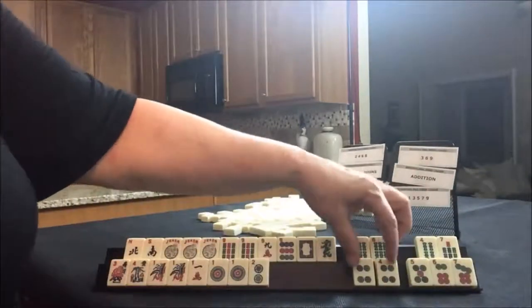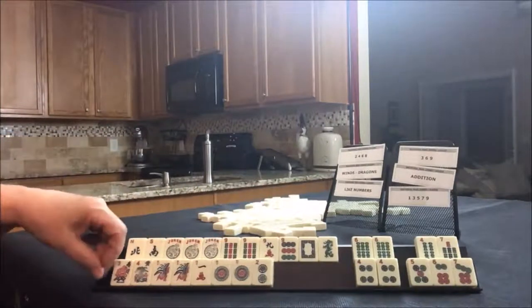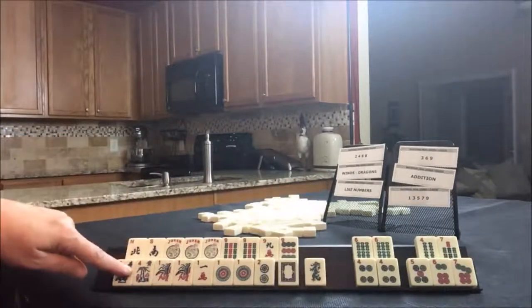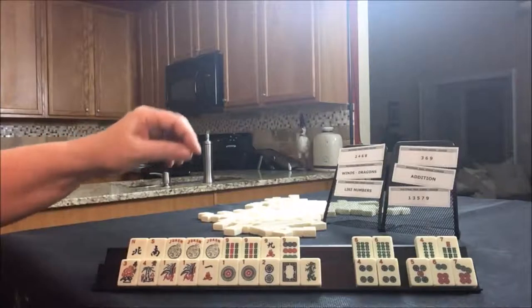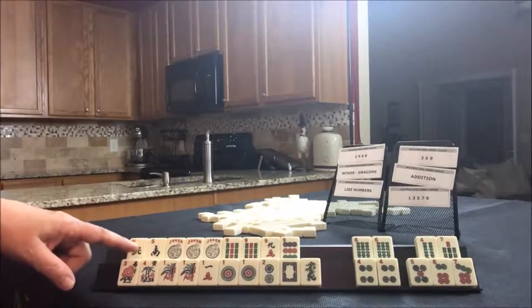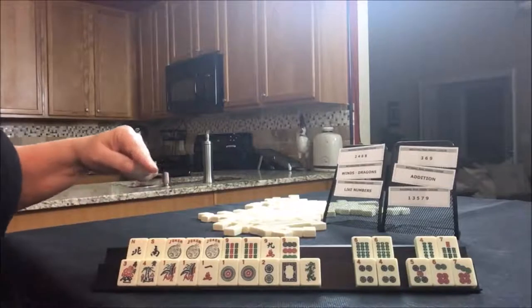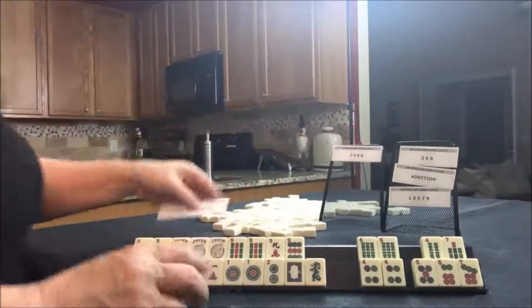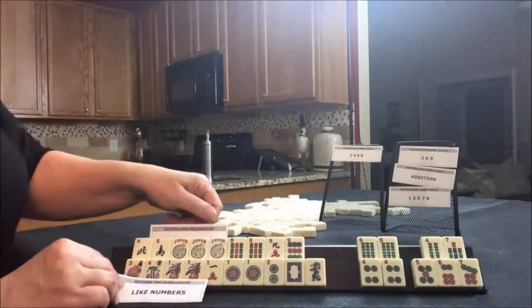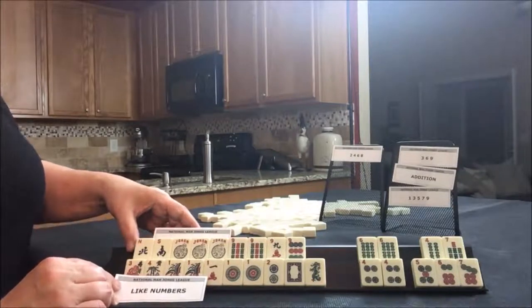What would that give us? Five discards with joker bait. North and south with nines, or like numbers with nines. And then down here, like numbers with ones, or dragons either way. I think that would take care of like numbers and winds and dragons. That's how I would play this — like numbers, winds and dragons.